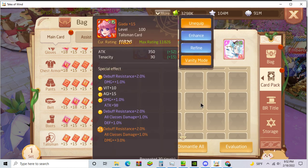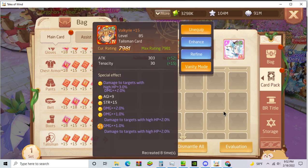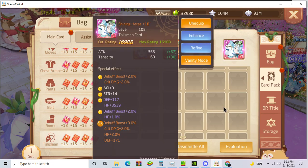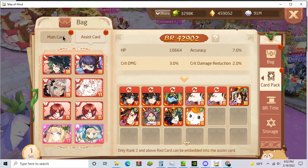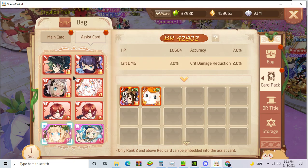I use Gaida because it gives class damage and Damage X. And I use Valkyrie, Mermaid Princess, and Shining Hera's main. And then I use Shining — I can't pronounce this card — but it gives bonus damage and it is really strong.